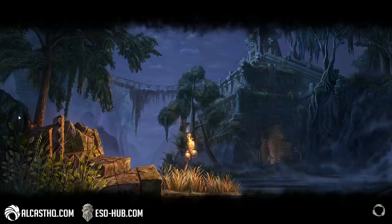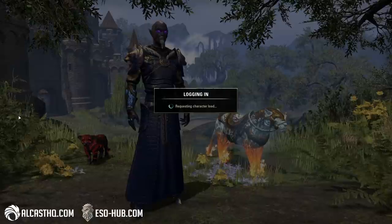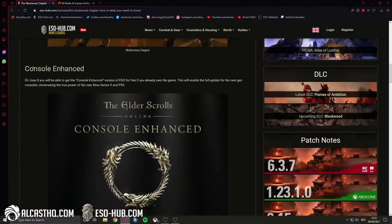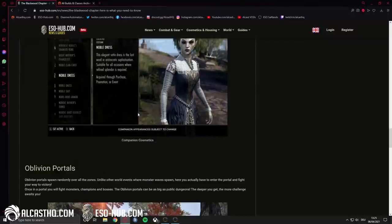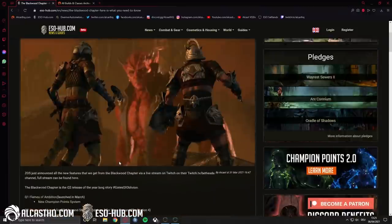There are also free-to-play events so the loading times are a little bit slow sometimes. Make sure to check out so-hub.com — I also wrote an article about all the new things coming with the Blackwood chapter. The console will get an enhanced version finally on June 8th, which is great. The companion system lets you slot skills, change the outfit, and a lot more like Oblivion portals. Link in the description.